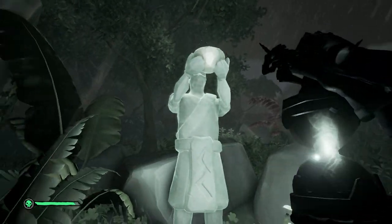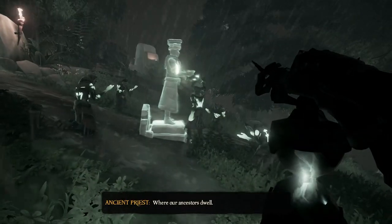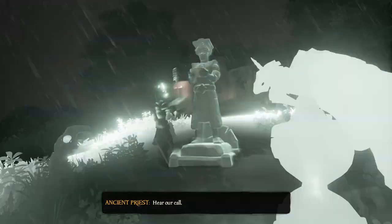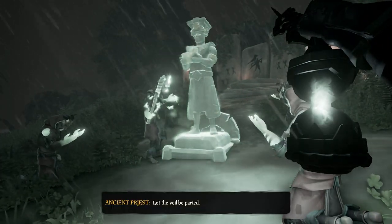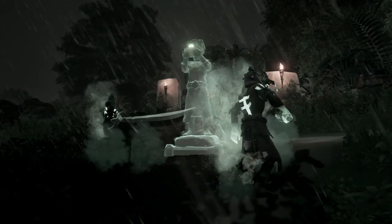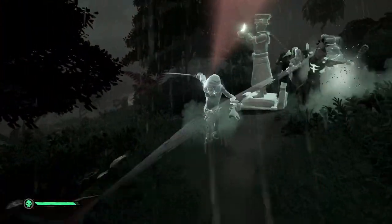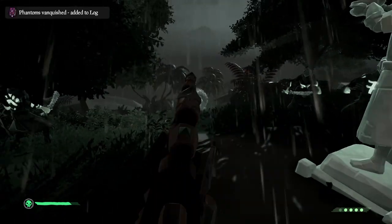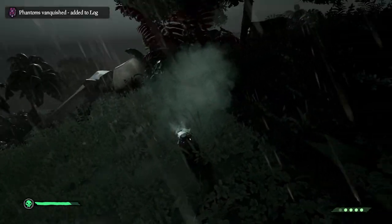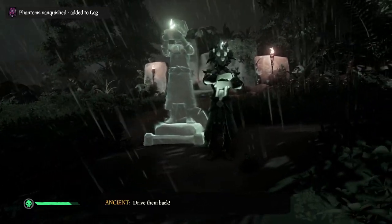Once all of the statues are lit, a giant beacon will form in a big open area, leading you to a ritual site led by the ancient priest. Here we come face to face with the ancients for the very first time, before we get ambushed by reaper phantoms that are also after the stone. Teaming up with the ancients, we have to fight through waves of these phantoms, eventually defeating the soul flame captain leading the crew. The ancient priest then rewards us with the Veil Stone, along with some Athena's Fortune loot dropped by the soul flame captain.